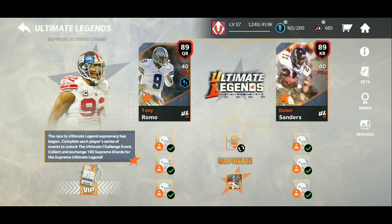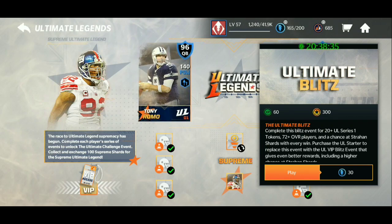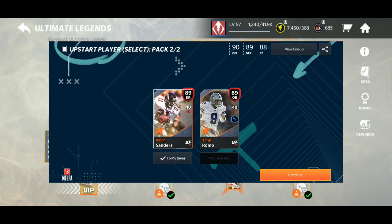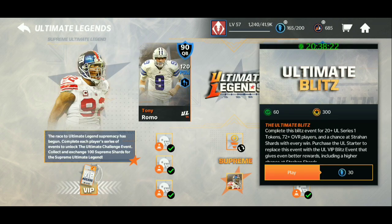The tokens help you get collectibles, and then you can trade those collectibles in for 89s and or 90s. The supreme events start with Stamina, then turn to Program Stamina. The first time you play with Program Stamina you get an 89 and a collectible — I'll pop those screenshots on the screen.